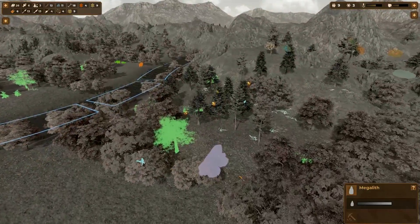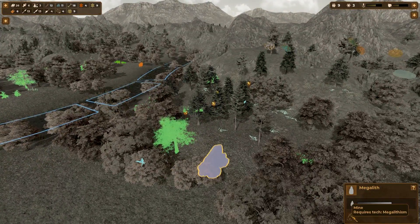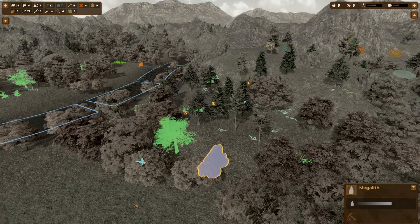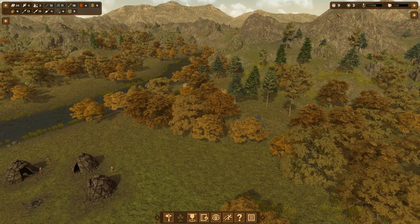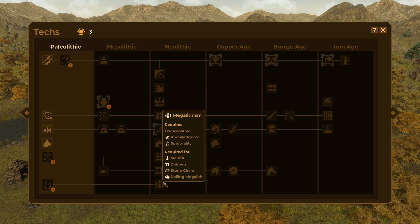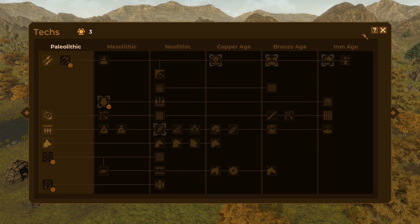Since this one's the closest — actually we can't do that yet, we need to research megalithism. Looking at the tech tree, megalithism isn't actually until the Neolithic age, so we have a ways to go. But you can see it's required for a menhir, a dolmen, a stone circle, or rolling megalith — rolling megalith would just be to transport it back to the village.